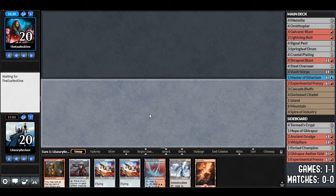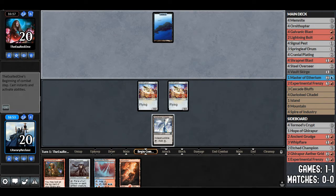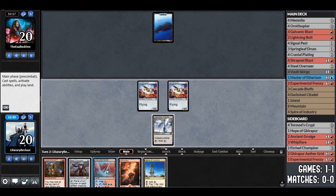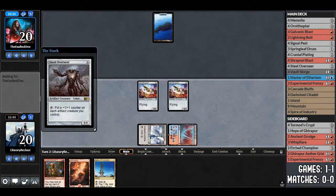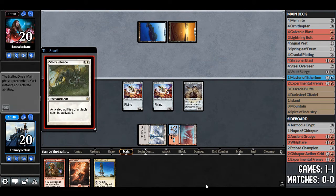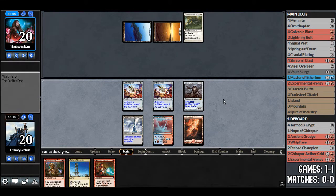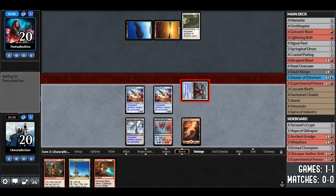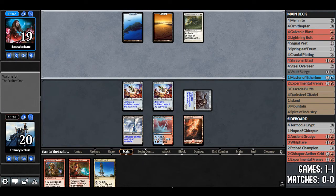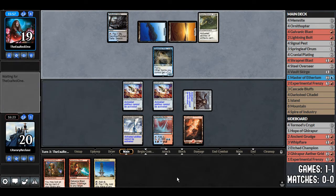Hand is pretty decent — three lands and we need a fourth. Double Ornithopter and Steel Overseer is pretty good. We play Ornithopter, Ornithopter, a land, and pass. Opponent plays an Island and passes. We draw a fourth land — fantastic, we can Experimental Frenzy. Play Steel Overseer and pass. Wait — that turns off our Darksteel Citadel's mana production too, so we don't actually have four real lands. Ugh. We can't Experimental Frenzy next turn. Supreme Phantom is in play — so sad.